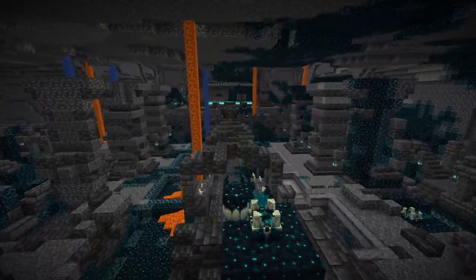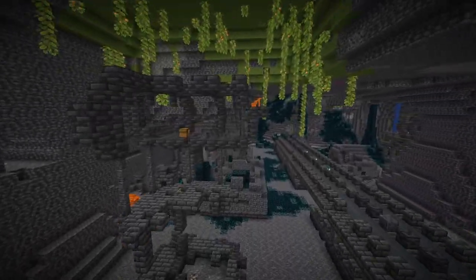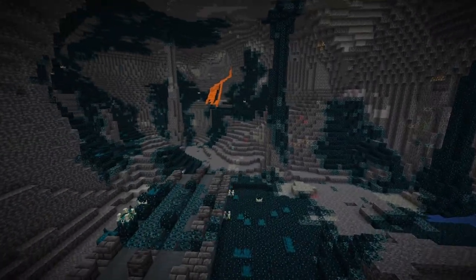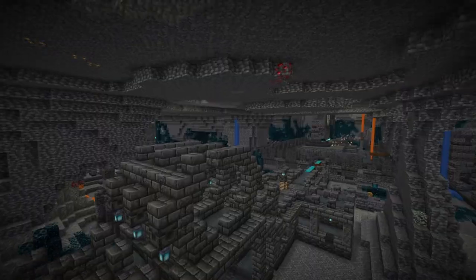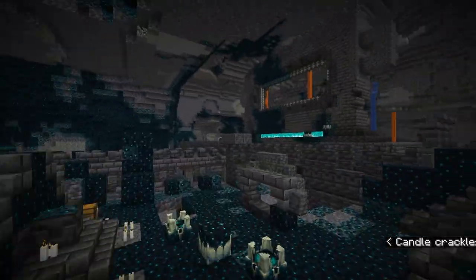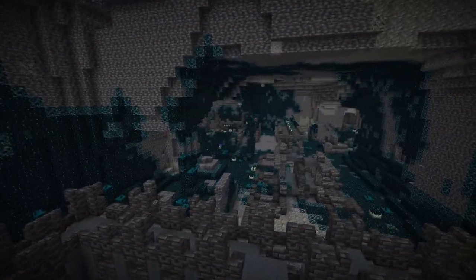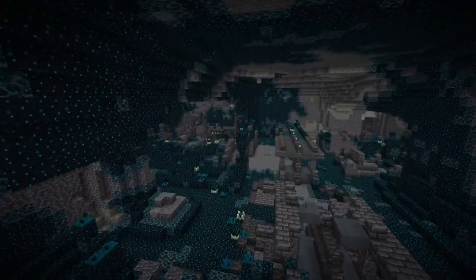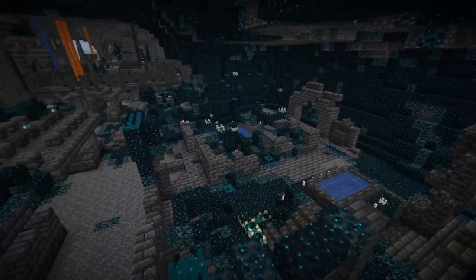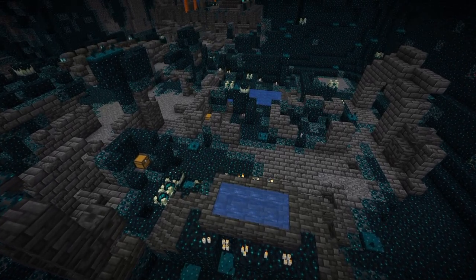Before doing anything to your city, there are a few things you need to keep in mind. First, pick a specific one you want — if you have low structure variety, or there's a giant aquifer in the way, maybe find another. Make sure it's a decently generated one. This one is special because it has a bathhouse, which is an abnormally rare structure, so if you have it, definitely consider using it.